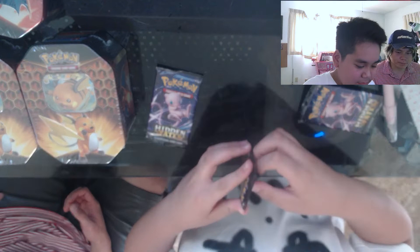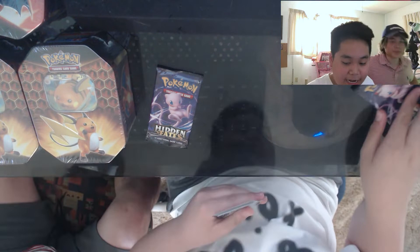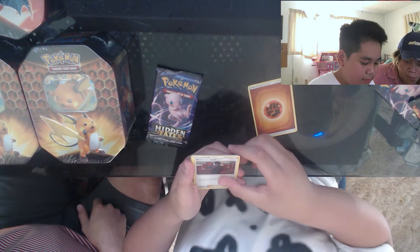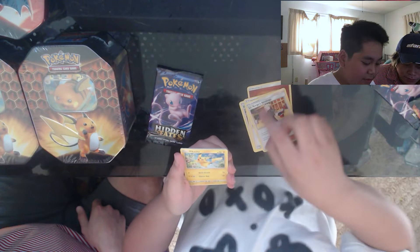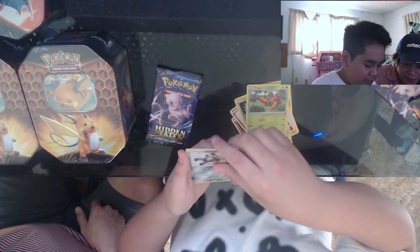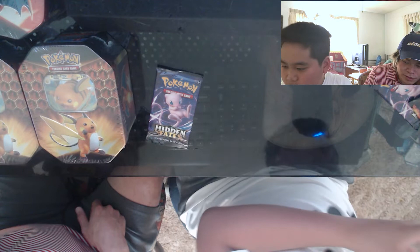Next pack — I'm really happy about that pull. Here's the code. Fighting energy, Giovanni's Exile, Koga's Trap, Lieutenant Surge's Strategy, Pikachu, Clefairy, Jigglypuff, Caterpie, Paras, Magnemite, reverse — shiny Lapras with a beach ball! They started putting shiny Pokémon in — I don't think they had those in previous sets.